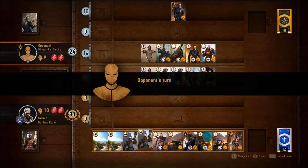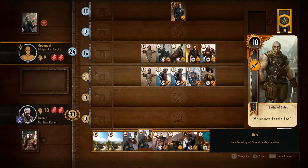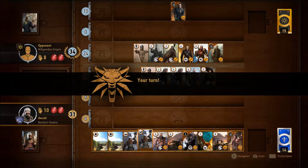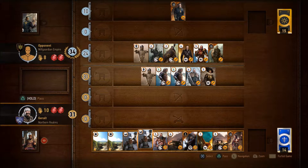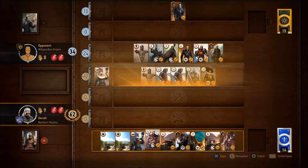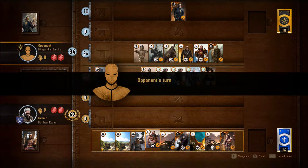Hopefully he doesn't have a Scorch card that he can use to blast my strong combat cards with. I'll play a strong Front deck. He's going to use up a lot of his heroes, which is fine — I have no problem with that whatsoever. I'll play a Commander's Horn. All of my cards should be protected by his 9 Strength Spy. Let's see if he'll concede after this.